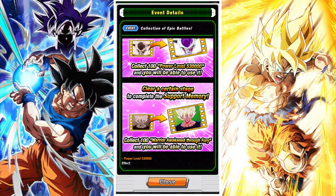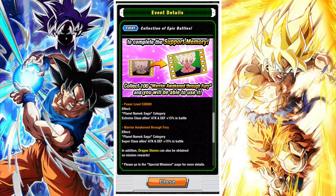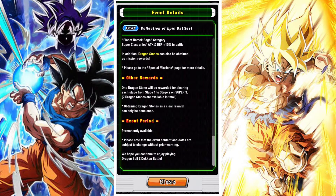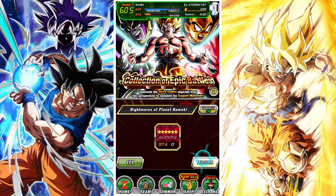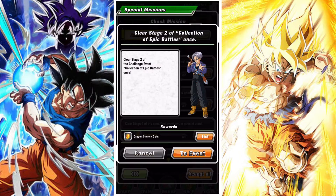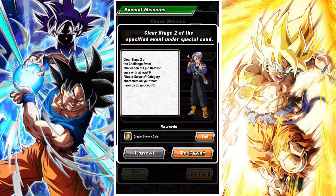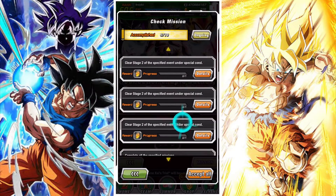We can collect the support memory by completing all the missions. The three new missions that have been added are for Planet Namek Saga, Legendary Existence, and Super Saiyan category teams completing the event, which shouldn't be too bad because if you have the legendary Goku you basically get an easy mode to the event.